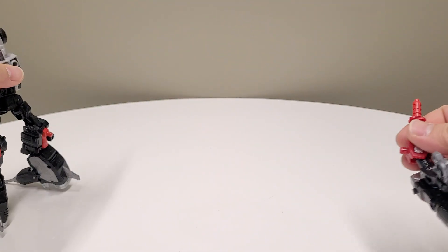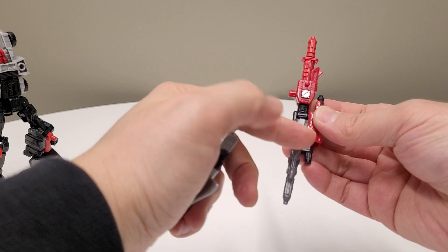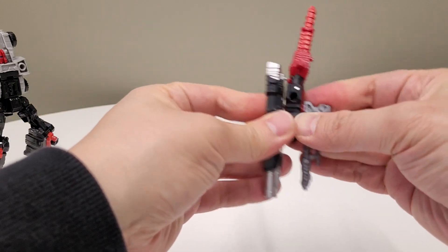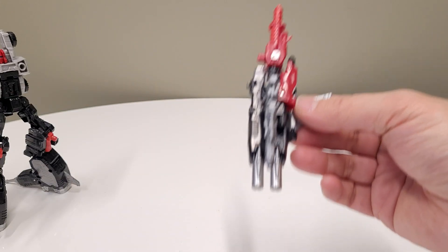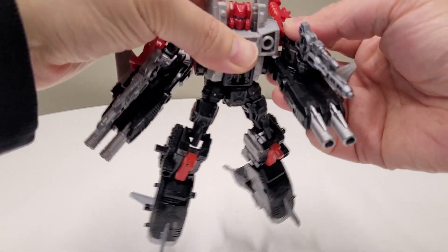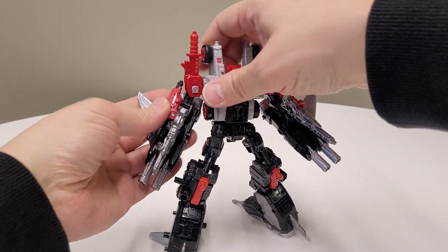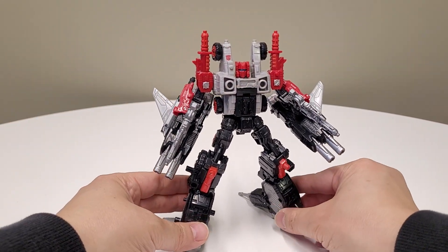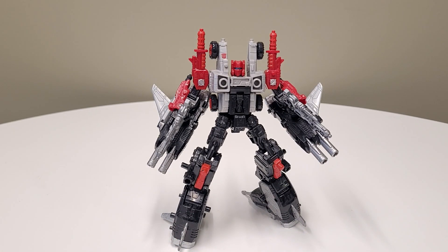For the arms, it's just a cog arm with his gun, and then this foot piece plugged into the underside of the fist. One unique thing about Red Cog is that you can actually plug stuff under his fist — Blue Cog and Aragon, you cannot. I'm not really sure why they changed that mold, but I'm obviously very happy about it, because more ports, more pegs, and it adds to the playability. I'm really glad they made those adjustments from Blue Cog and Aragon to this guy.